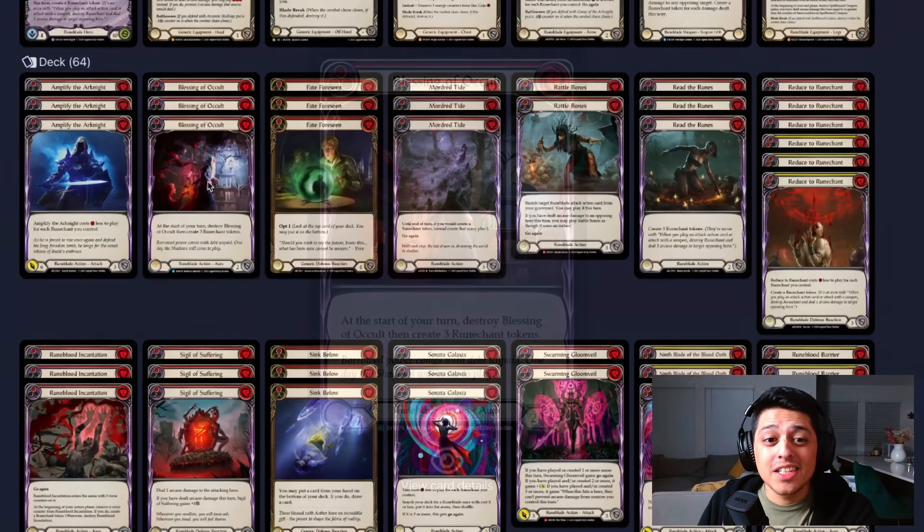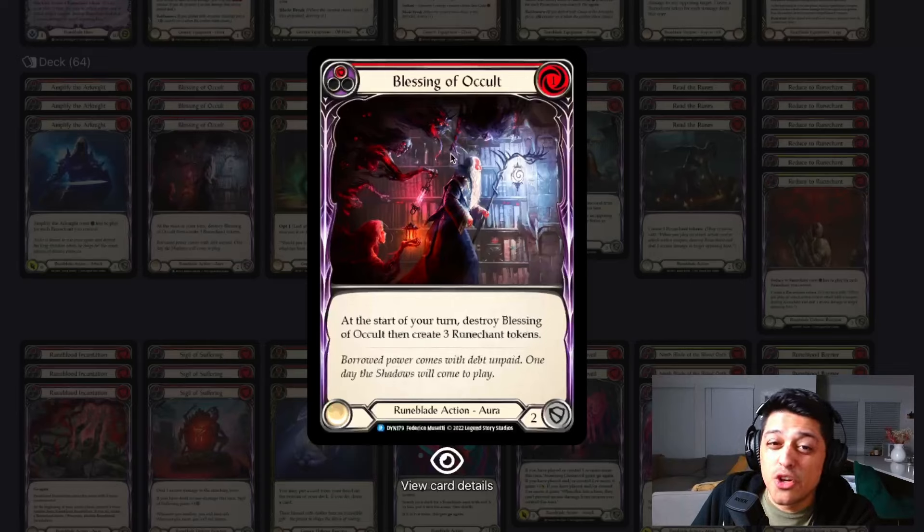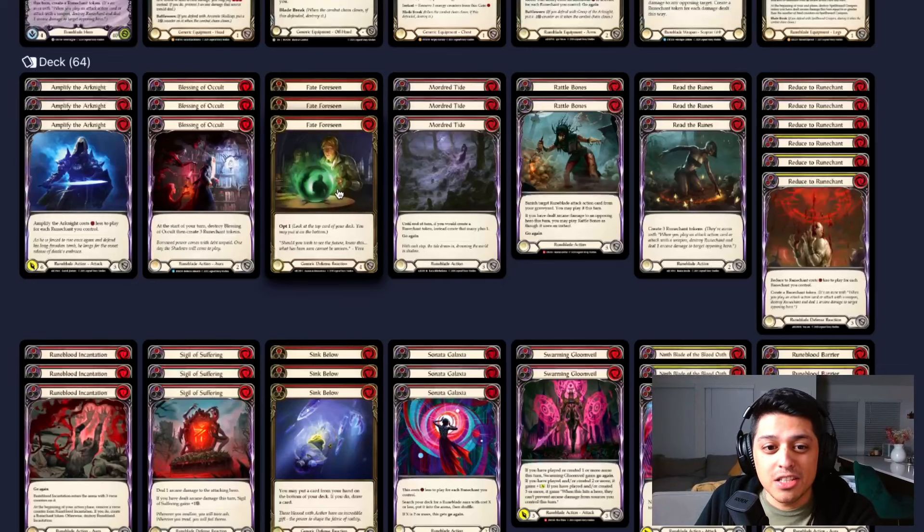Next we have Blessing of Occult, a card from Dynasty that I didn't think was ever going to see play, but it is fantastic — all thanks to Sonata Galaxia. At the start of your turn, you destroy this and create three Runechants. It's essentially a slow-burn Read the Runes or a fast-burn Runeblood Incantation, but at a single resource and no go again. It is a Runeblade aura and it only costs one. We're getting into some auras in this list.